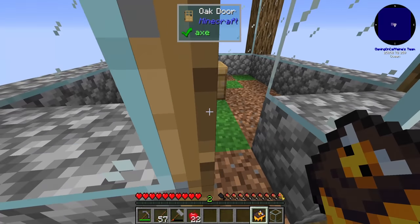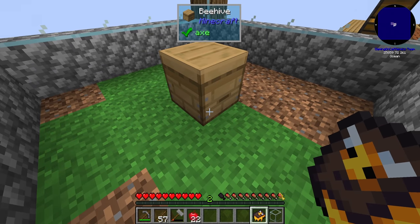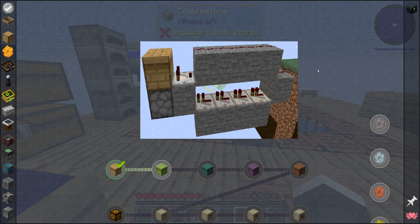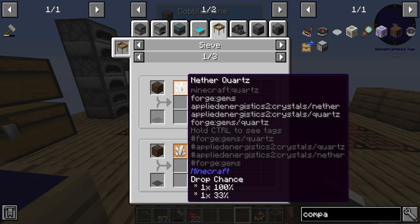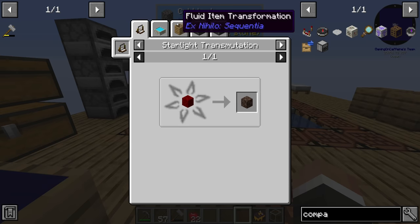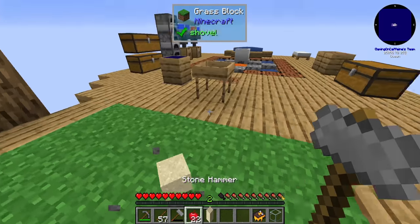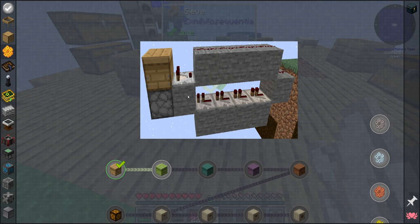Chat suggests a campfire underneath the beehive will smoke it and prevent the bees from getting angry when sheared manually, but you'd still have to harvest manually. Using the dispenser for automation is definitely better. The only thing we currently can't make is the comparator because we need nether quartz. We can get nether quartz by sifting soul sand - you're guaranteed one nether quartz per soul sand with the iron-stiffened mesh. To get soul sand, we put regular sand into witch water, which we have.